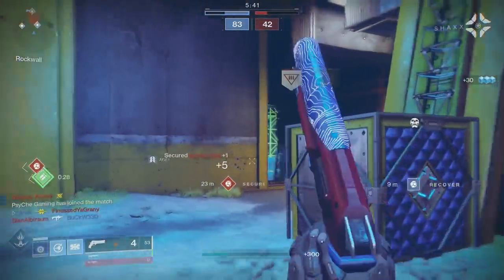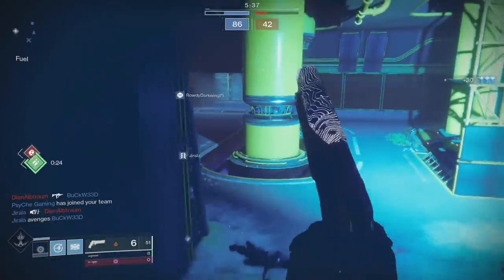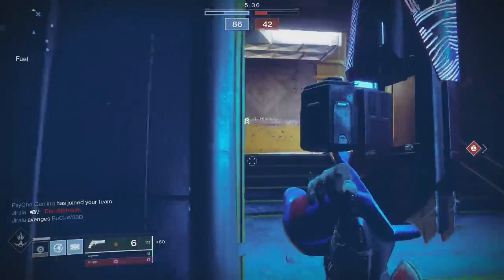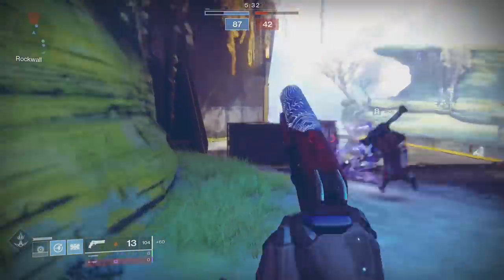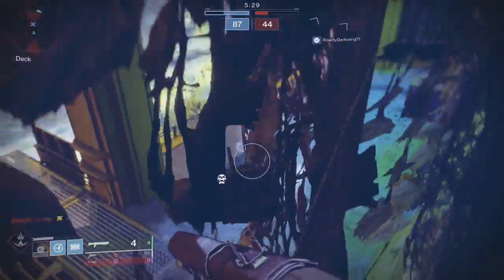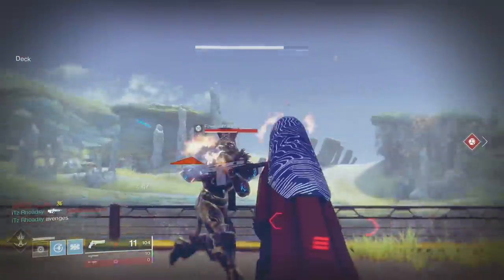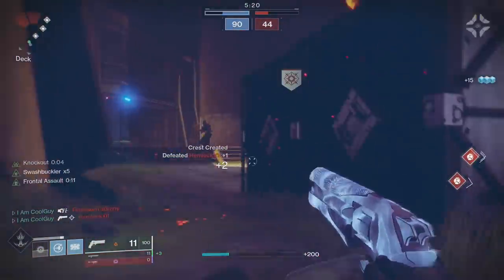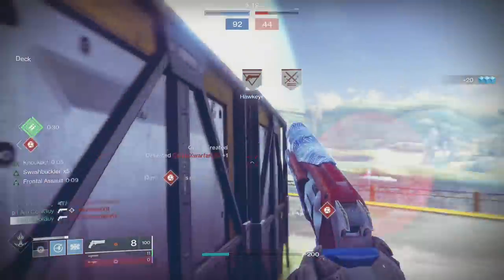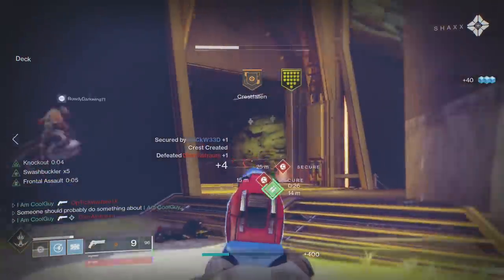The best range perks on an Ostringer were sought after. If you didn't have those perks, the hand cannon was an almost instant delete. Low range hand cannons like Midnight Coup were hitting max damage at about 24 meters. So pre-nerf, before Shadowkeep, some hand cannons had a literal 10 meter difference, and sometimes a lot more than that. High range hand cannons like max range Ostringer started to drop off at 34 meters, but the 3-tap distance went up to like 40 meters. With Shadowkeep, that is what changed.